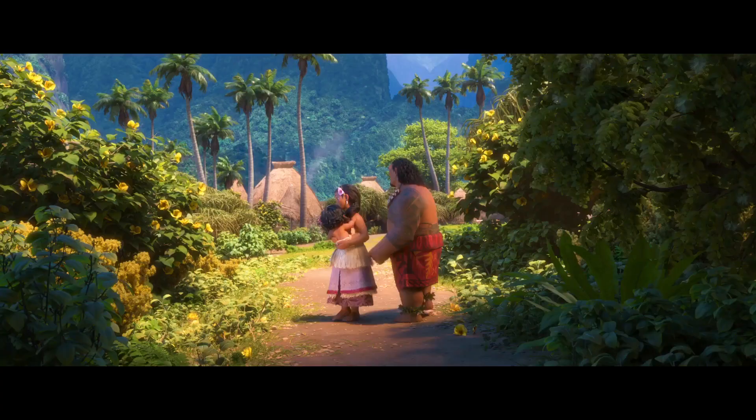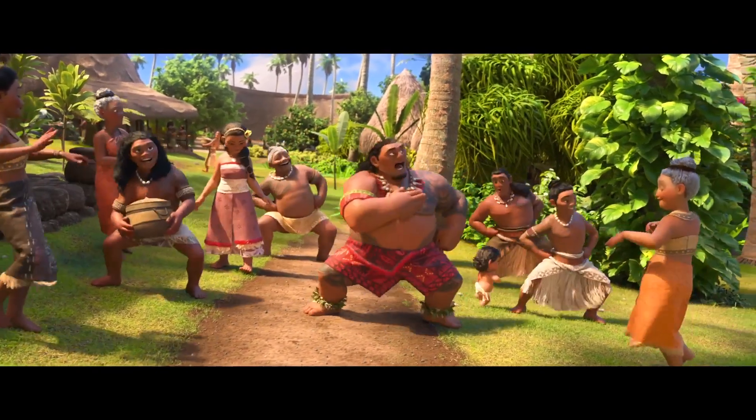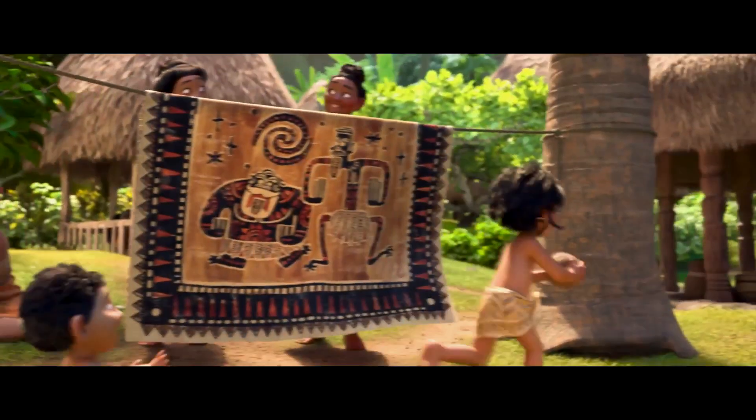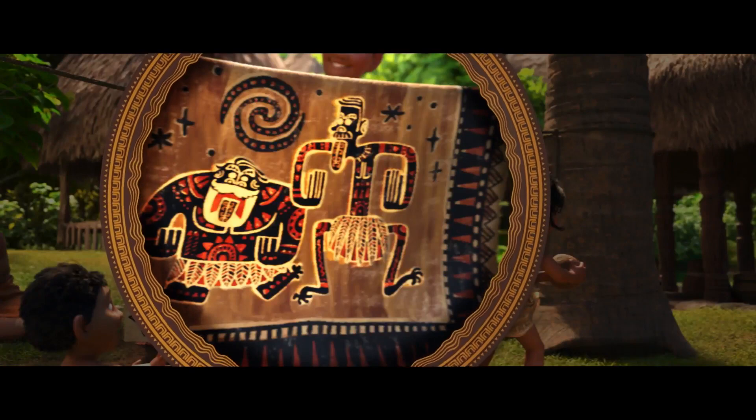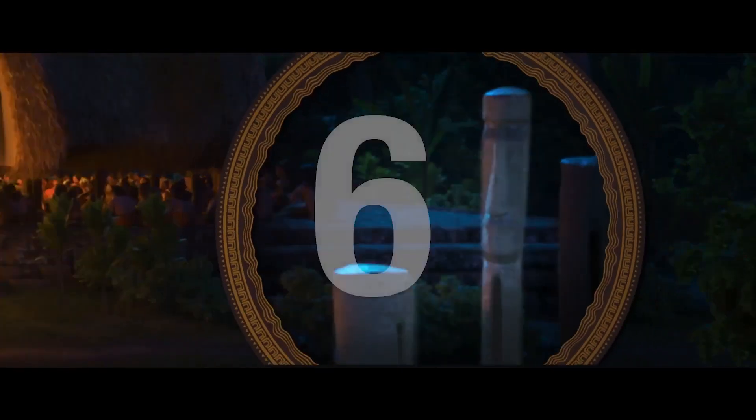Moana is the first CGI film co-directors Ron Clements and John Musker ever produced. Clements and Musker often like to appear in the movies they helped create, and in Moana they appear twice. Their first cameo can be seen on the Tapa hung on a clothesline, and you can see their second appearance on some totems outside the chief's hut.